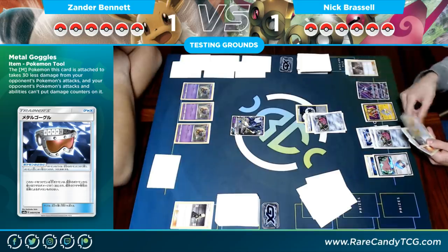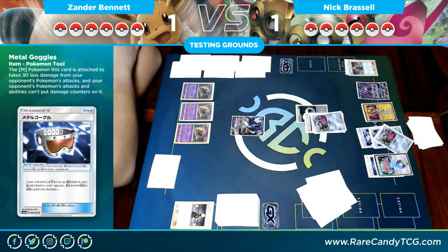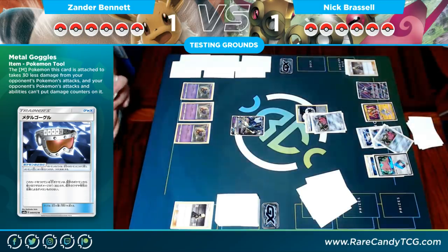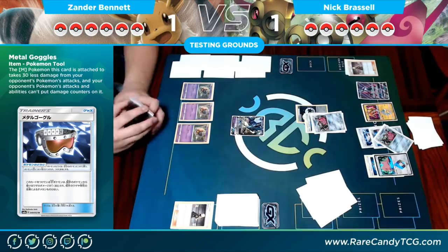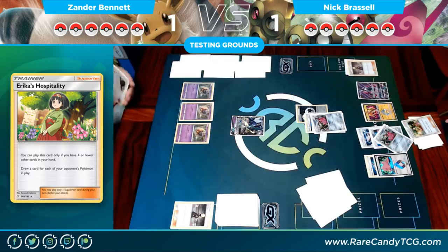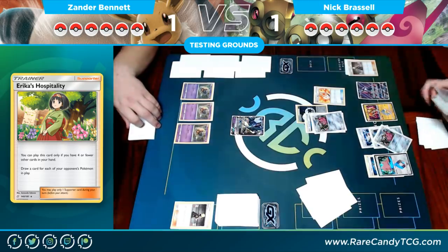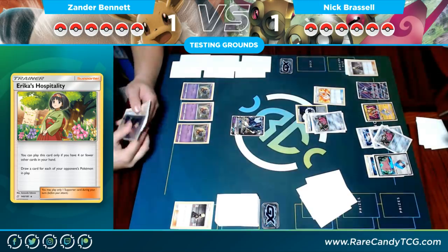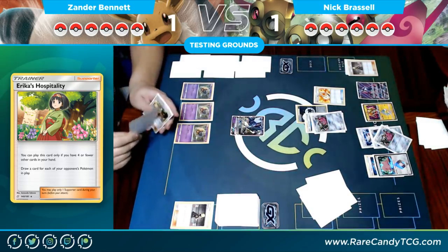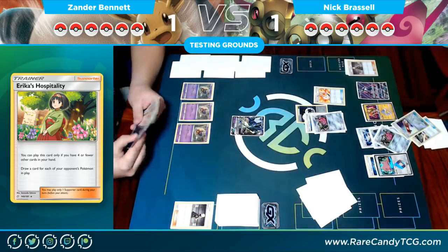There's a Tapu Lele coming down. Not playing the Adventure Bag — going to get a supporter. Gets an Erika's. Then actually does play the Adventure Bag, getting an Escape Board and a Frying Pan.